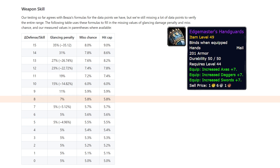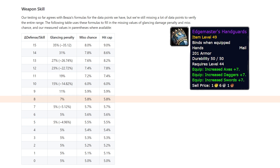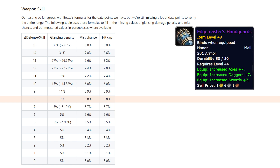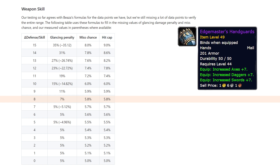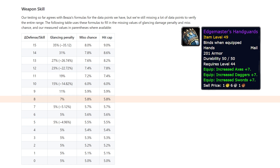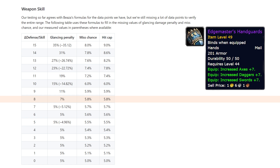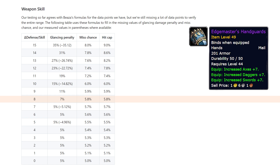The most confusing part of the table: why is miss chance separated from hit chance? Monsters with 11 or more defense over your weapon skill get an extra 1% hidden chance to miss, which is why it jumps over 1% going from 10 to 11. Don't get hung up on the hit-miss distinction — just treat the hit cap column as the only one that matters and ignore the miss chance column.